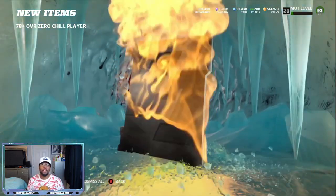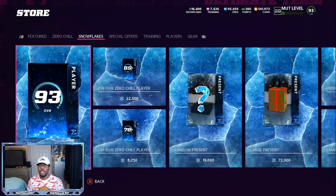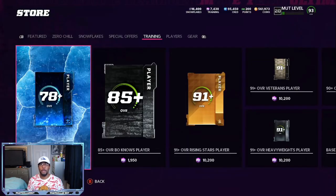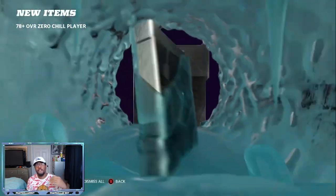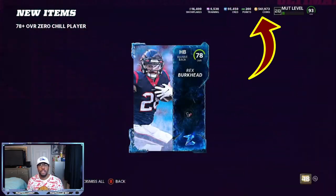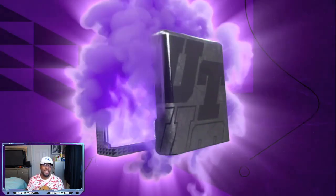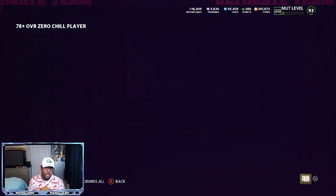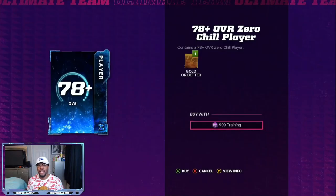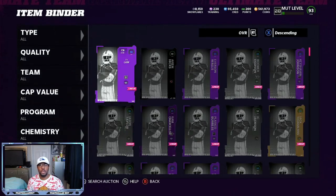We got a couple 83s and then we got our first 89, which is good for us to make the set. Now we're back to the 83, so we're going to come over to training again. You can see my card already just sold — I'm back up to 561k around where I started. So now we're going to play around with these snowflakes for a little bit. Then we're going to go in the binder and see what all we got. I didn't get that many high pulls, not that many 89s, not that many 91s. We got a couple 85s. We did get an 89. So we're going to go to the binder overall after rolling the snowflakes and rolling the training.